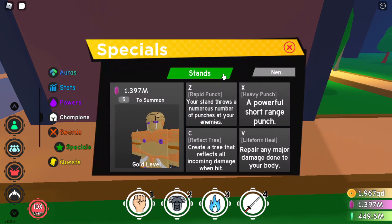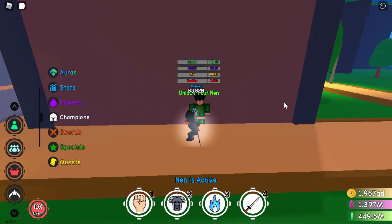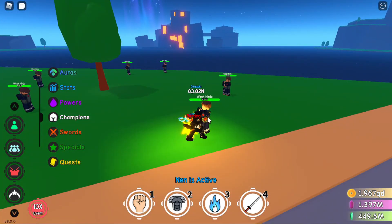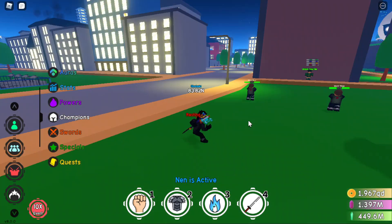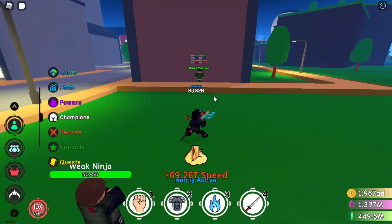Now you can just click on this person and get a new one. Currently I have John — I think that's how it's pronounced — so yeah, there it is: NEN. I'm going to just equip that and let's try it on one of these people.